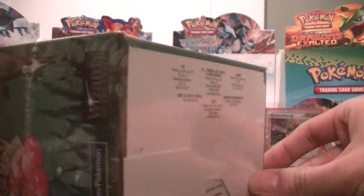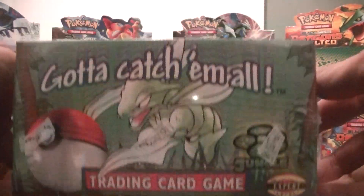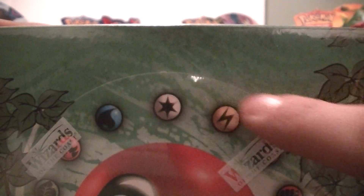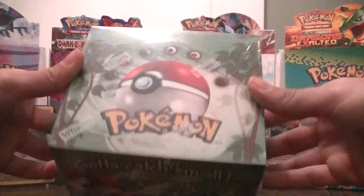Wigglytuff, Vileplume. Who else is on this box — I'm not sure if there's anyone else — oh, and Scyther. And look, not broken, the seal is not broken. I love it, that's what I like to see.